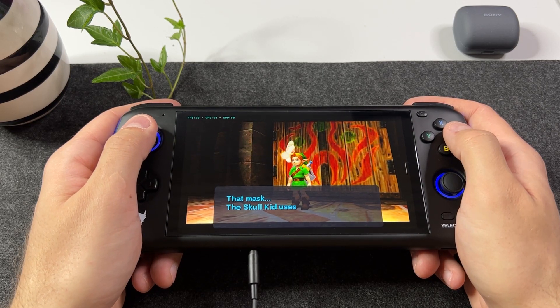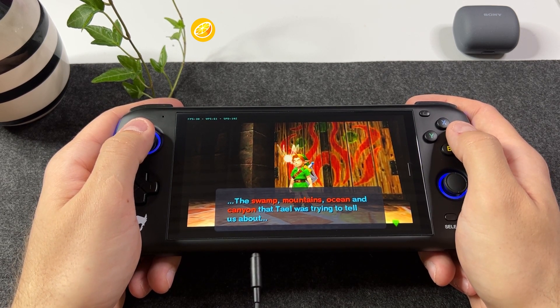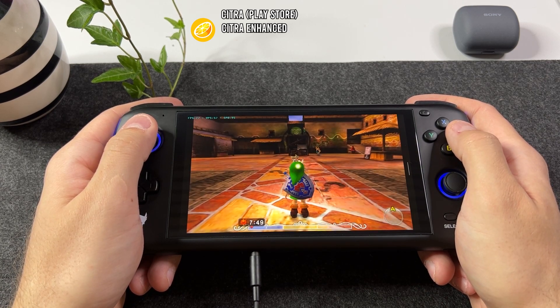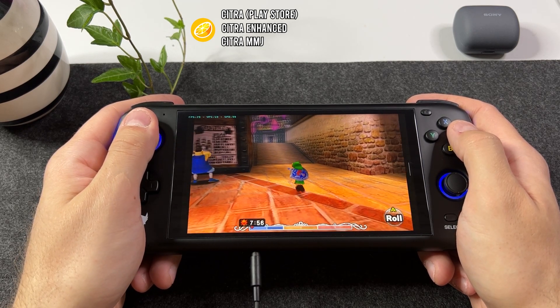So I'm playing my 3DS dumps on the Citra emulator for Android. The thing with Citra, however, is that it comes in 3 different versions. You have the Play Store version, the Citra Enhanced version — which I was playing Majora's Mask on in the last video — and lastly the Citra MMJ version.